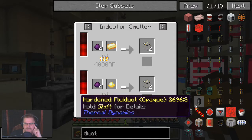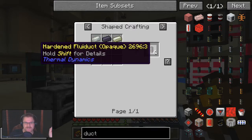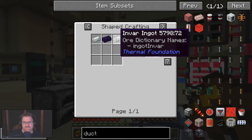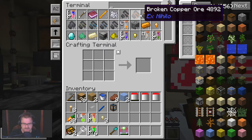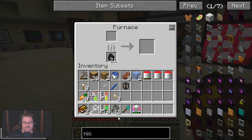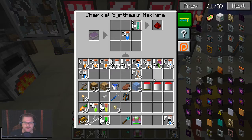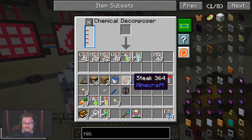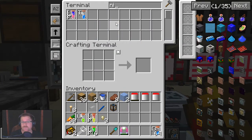This is the induction smelter — I don't think we can actually make that. Hard and aluminum glass. We might not be able to. How about the opaque ones? We can make opaque fluid ducts — lead and invar. Invar we can actually knock together right now, because nickel. We'll just shove that in there — I think I've already done some. We'll take the iron and the nickel. I could have sworn I had some nickel somewhere.